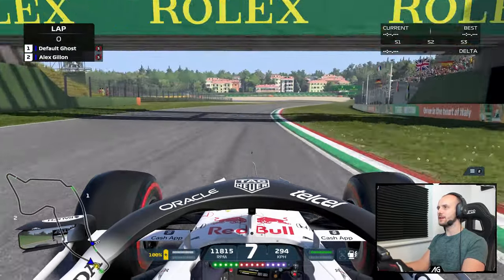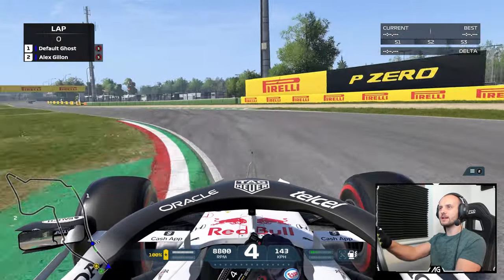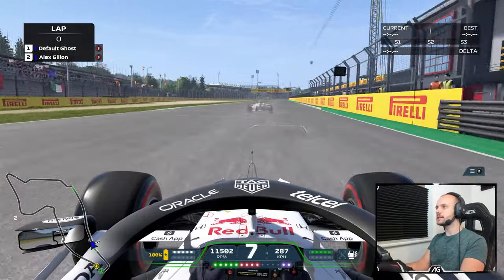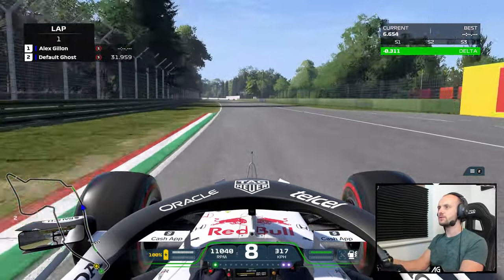I love that they've done the curbs exactly like they are in real life. Obviously not surprising, but still cool to see — it's quite a unique curb setup with the Italian flag. So far the curbs feel quite nice. Portimao was really nice because it was a very modern track designed effectively for this game to feel good, where some tracks like Spa are a little bit old and don't feel too great.